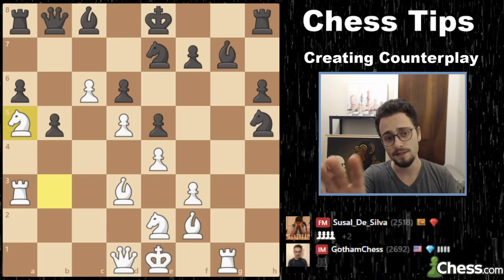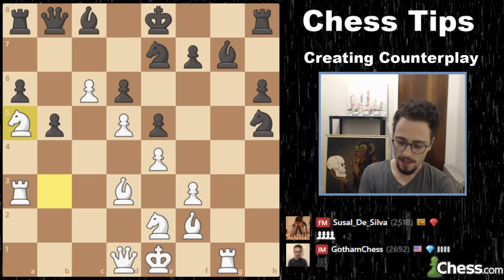Today we're going to talk about counterplay, which is essentially a concept in chess where you try to put some pressure on your opponent from a worse position. That might mean you're down material, that might mean your position is just passive. Let's jump in.